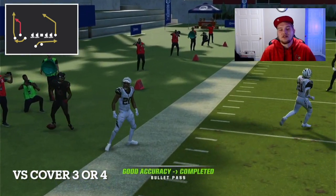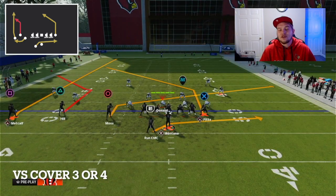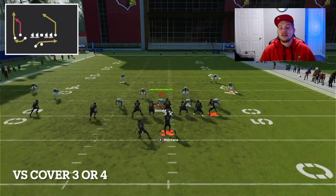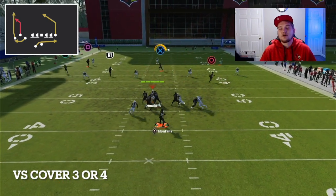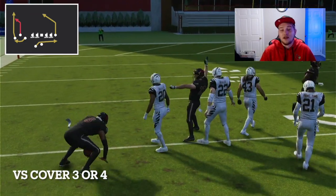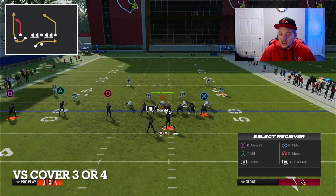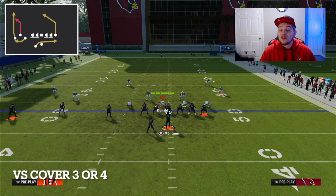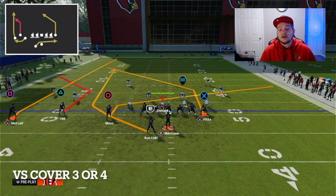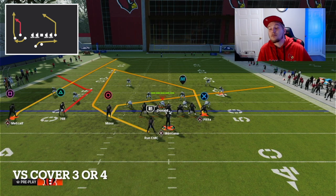From that flood concept on the left sideline, corner-streak to any side of the field with the trips formation is going to be deadly. Against zone this is just crazy good — this post is going to get over the top, find a soft spot in the zone, and you're going to be able to throw that every single time. This is one of the best plays in the whole game against both man and zone coverage. If they try to play match, match isn't going to work because we have four receiving threats to one side of the field — their match is dead on arrival. This is an incredible formation.